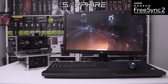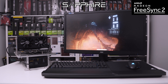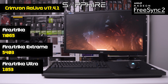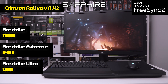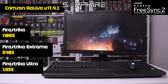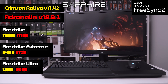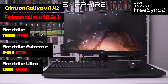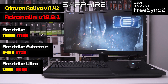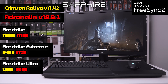Let's kick off our benchmarks with 3DMark Firestrike. We ran all three variations: Firestrike, Firestrike Extreme, and Firestrike Ultra. Running the 17.4.2 Crimson Relive drivers from April 2017, we got 11,065, 5,403, and 2,853 respectively. Running the latest Adrenaline drivers released on the 28th of August, we got 11,736, 5,729, and 3,030. So definitely a slight improvement in these synthetic benchmarks.